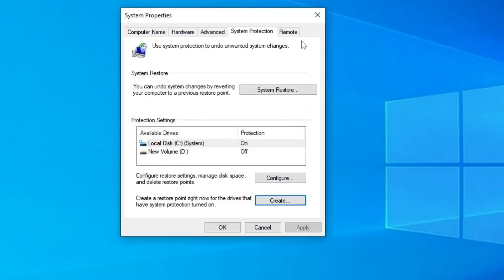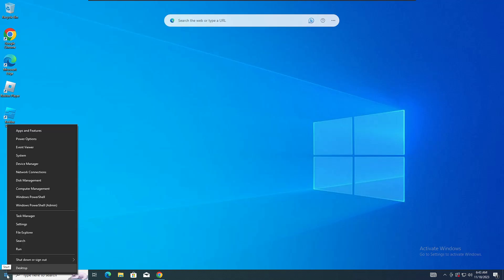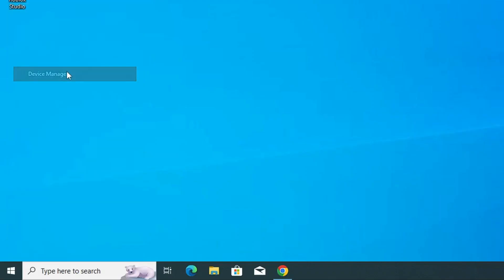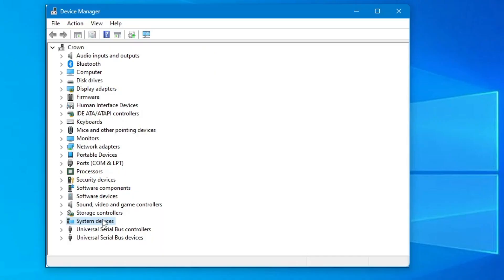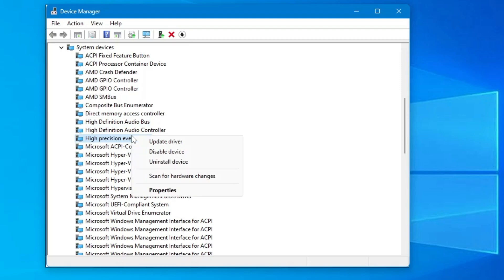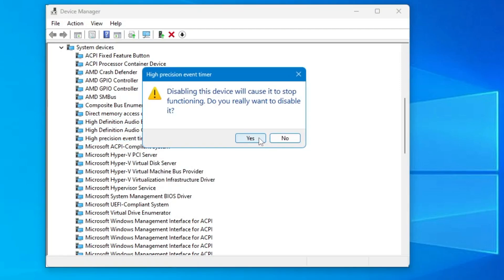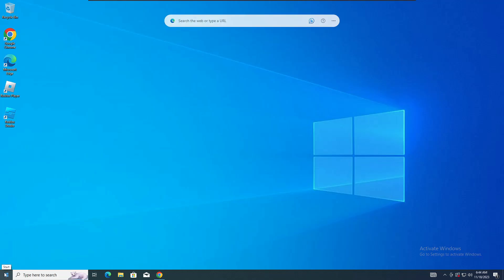Now we can proceed with the optimization. The first thing you have to do is disable the High Precision Event Timer. Right-click on the Windows icon, click on Device Manager. In Device Manager, look for System Devices, double-click on it, and somewhere you will find 'High Precision Event Timer'. Right-click on it and choose Disable Device, then click Yes, and close it.